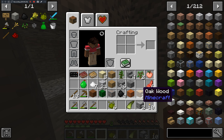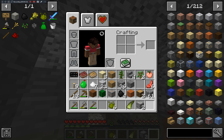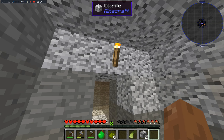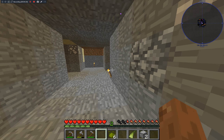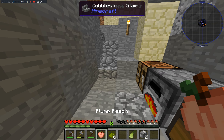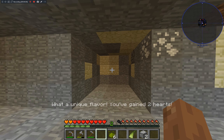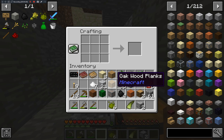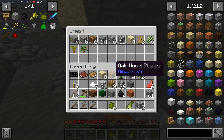I forgot — these old versions don't set your spawn point until you actually sleep. I can't just click on it. You know what, I almost forgot there are doors in here.